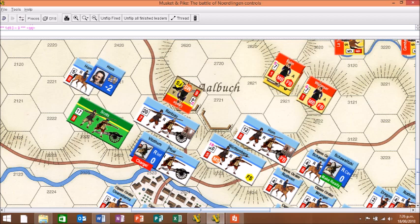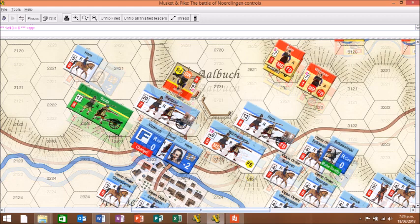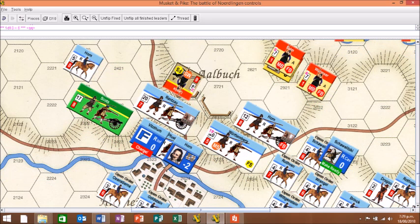Ransal inflicts more casualties on Lesley, which becomes shaken. Horn now advances, becoming formation broken, because it takes two hits — one for advancing up a steep slope, and one for entering an entrenchment. Witsum fails to get a third action, and so play now passes to Shawalitsky's cavalry wing.